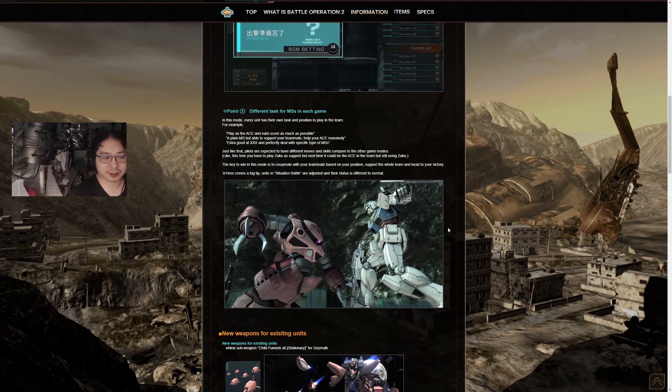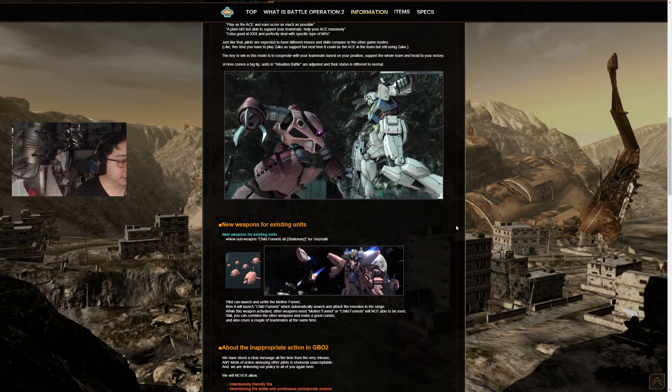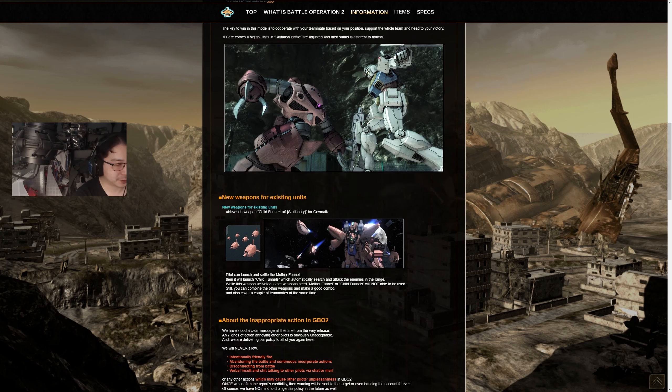It could be interesting and equally frustrating, but it's good that they're adding different things for us to do. The Game Walker is getting the channel child funnels stationary weapon. It's kind of like how the Kibale has all its funnels deployed and you just fire — a means of quick DPS while everything else is cooling down. Launch and settle the metal funnels, then launch shuttle child funnels. When activated, they automatically search and attack enemies in range; other funnel or child funnels cannot be used simultaneously. Combine with other weapons for a big combo.